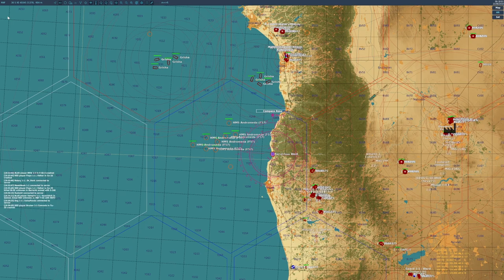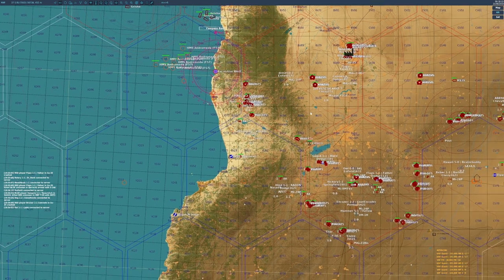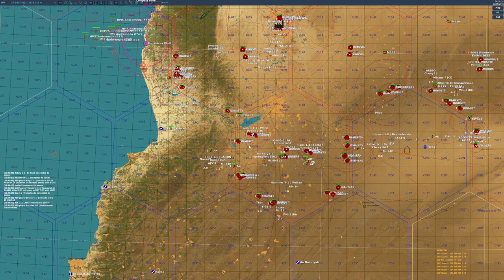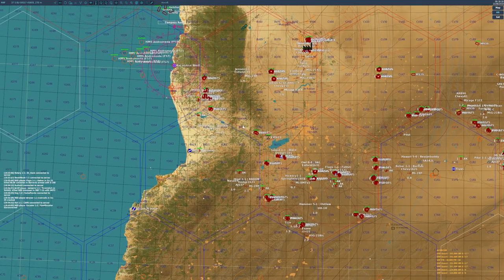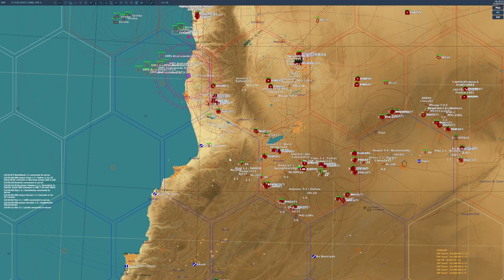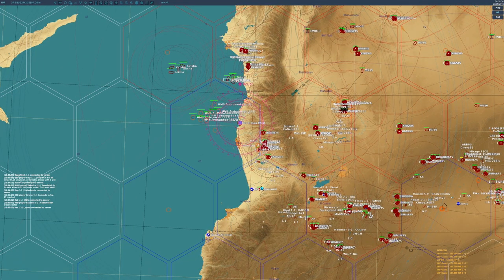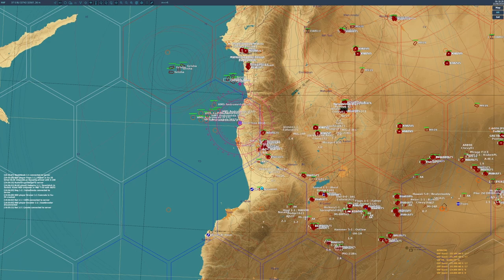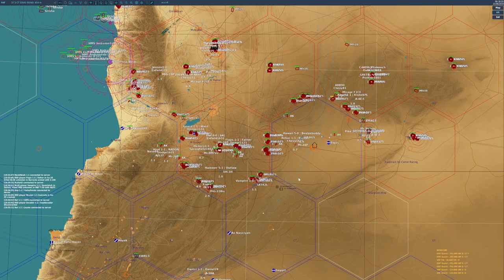There is a shorthand that many players use: if they simply tap the SRS button without sending anything, that is shorthand for an affirmative — that they've heard your last message. You can see this in the lower right corner, or wherever you've placed your SRS display, as a little name appearing next to the channel you're transmitting on. Very often when players are busy they will just give you the affirmation by tapping their push-to-talk button.